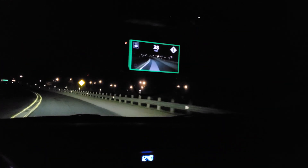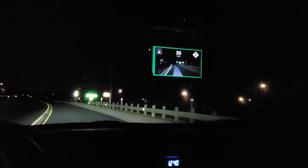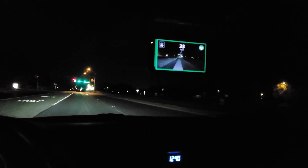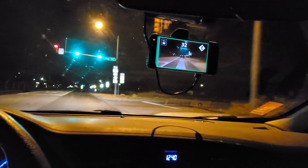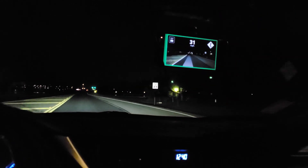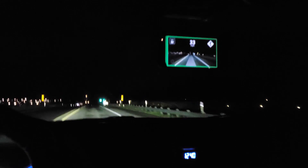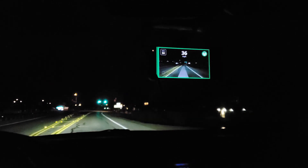With traffic lights it seems to slow down for them, though it doesn't stop — that's not something it does currently. We've been going around 35 and there's a green light ahead, and now we're going 32, 31. It seems like it's actually slowing down for it. Earlier while I wasn't recording it did seem to slow down for a red light and allowed me to take control as it was decelerating, so it felt like a pretty natural handoff.